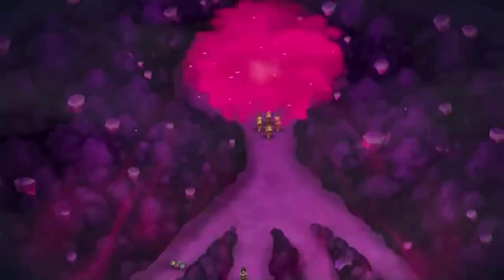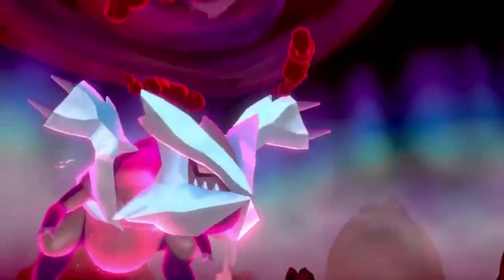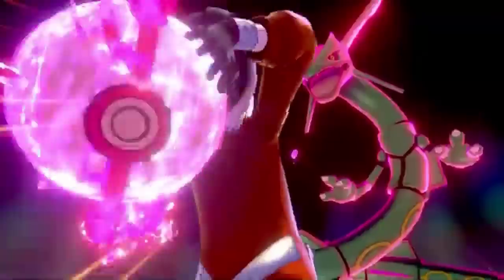Coming up next as the fifth thing to do before the Crown Tundra drops is to find a good group of people ready for the Dynamax Adventures. These Legendary raids look to be pretty difficult — you do get a Legendary at the end with a 100% catch rate, but getting there is going to be tough. If you don't have many people to play with, join our Discord. We have a Dynamax Adventures and raiding section where you can meet people and find a powerful group of four to tackle all the Legendary Pokemon.